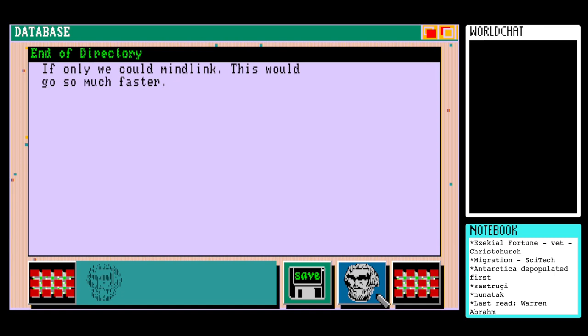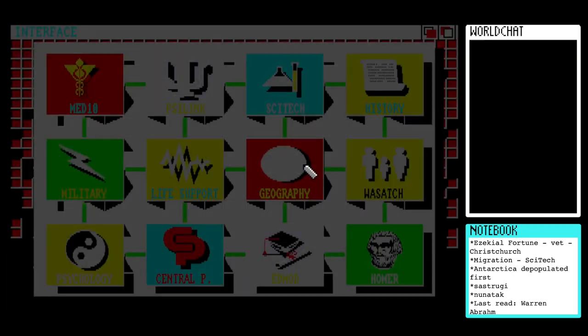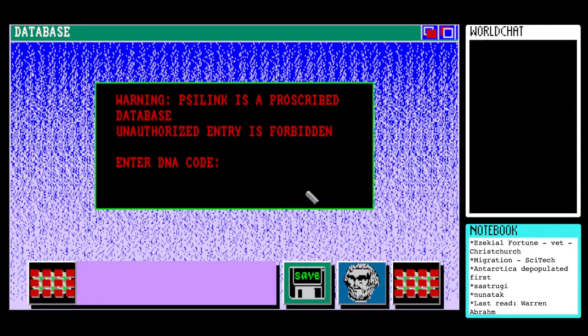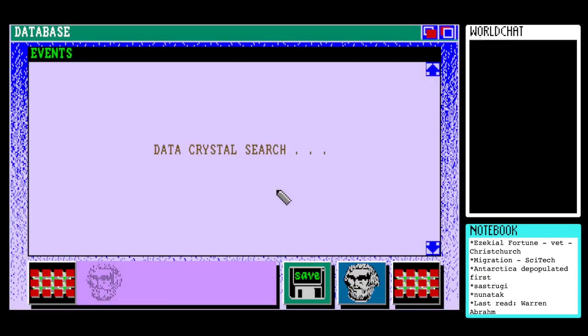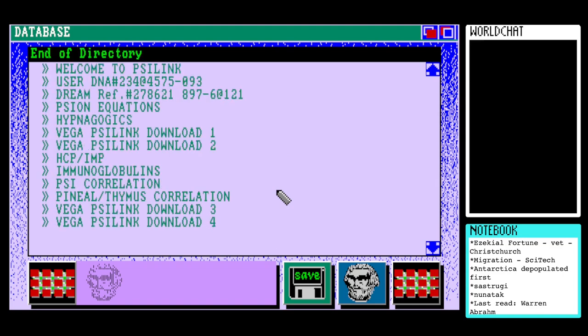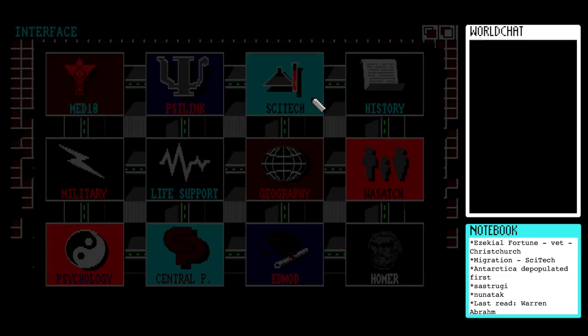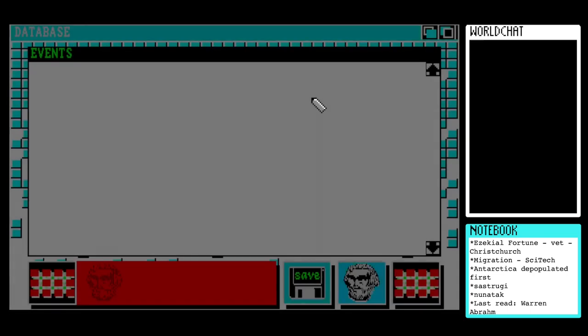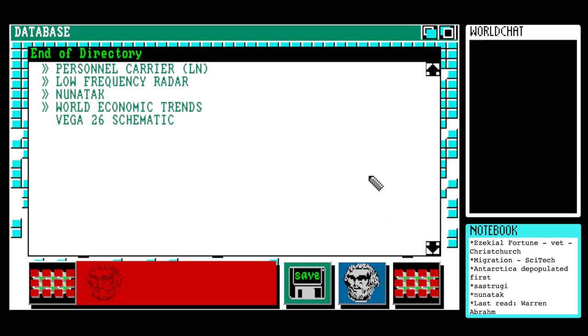Homer says 'if only we could mind-link this would go so much faster' - not really helpful. I'll carry on my usual strategy of heading through categories row by row, left to right, to see if we can unlock anything useful. I'm a little concerned, given how this story has structured itself in the past, that the last thing we read suggested a 10-year time jump in the narrative. This game tends to introduce a time jump and then go back and fill in all the details anyway.